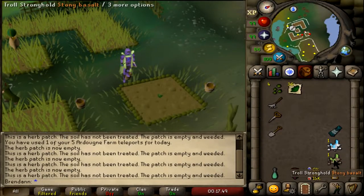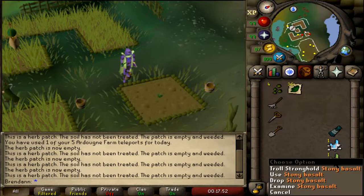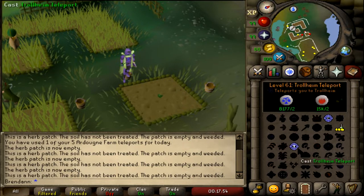To get to the Troll Stronghold, either use your Stony Basalt or your Trollheim Teleport.